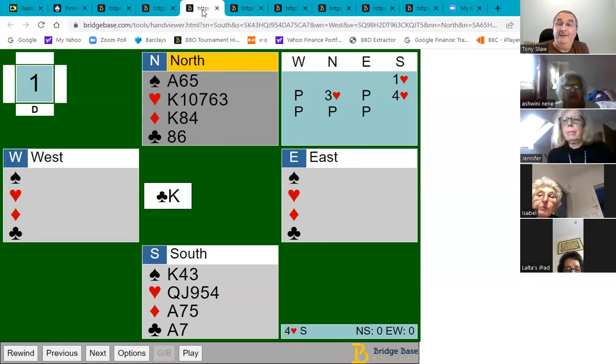Suppose they lead a club — play low from dummy and the queen wins. East might decide not to lead a club back since they're leading into ace-ten, and instead leads a diamond. Declarer can ruff and discard — ruff with the ten of hearts while discarding a club — making that extra trick and ending up with 11 tricks, having lost only one club trick.